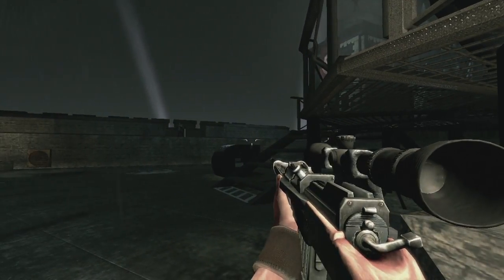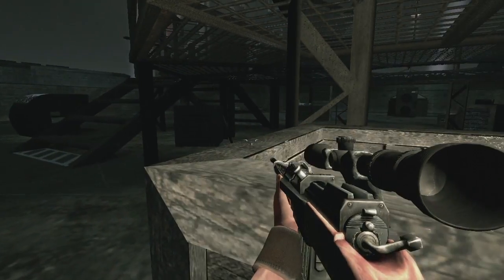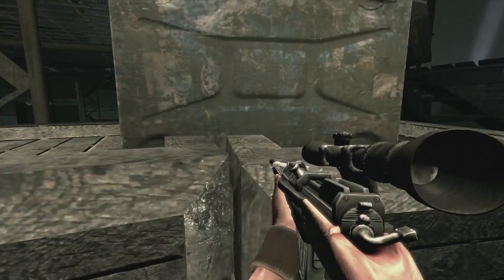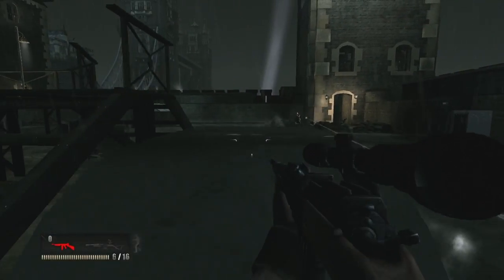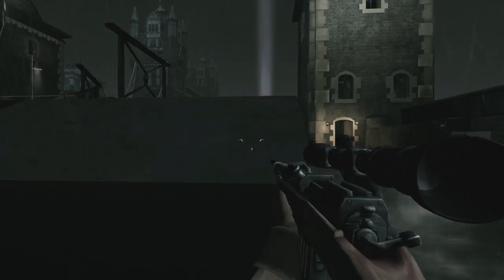I ended up having to use the IGN walkthrough to get me to the areas I needed to be. That's one disadvantage of this game — there was no real hint system that told you where to go. When you pressed pause it gave you your objective, but it never gave you a map on screen that told you where you needed to go or what you needed to do. You basically tried to intuitively follow around and go wherever you needed to go to get to the end of the mission.